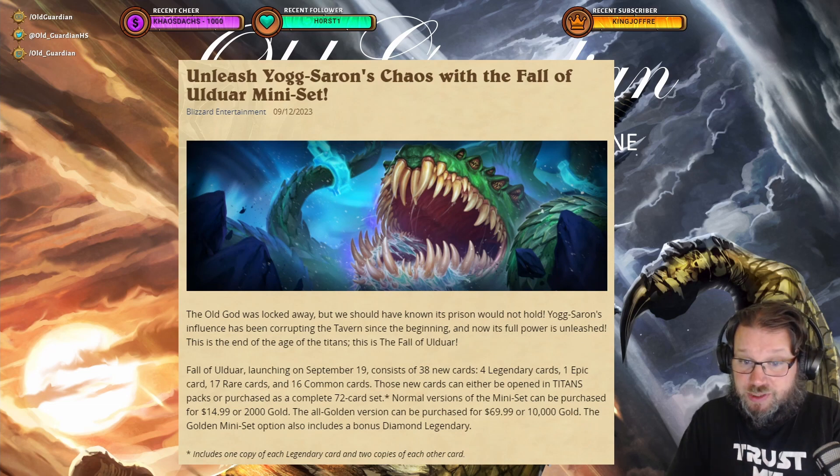Fall of Ulduar consists of 38 new cards: 4 legendary cards, 1 epic, 17 rares, and 16 commons. This is the same rarity spread as the past 2 minisets, so nothing has changed there.